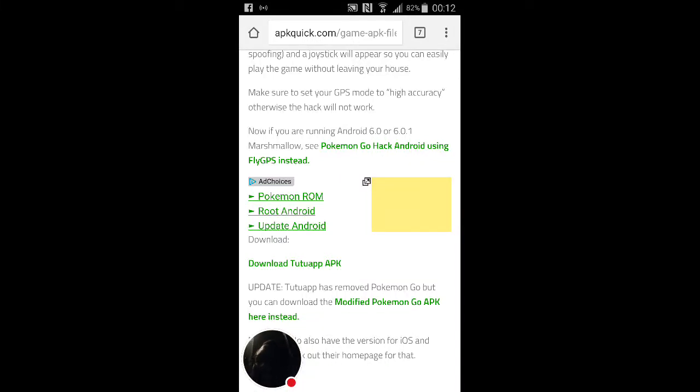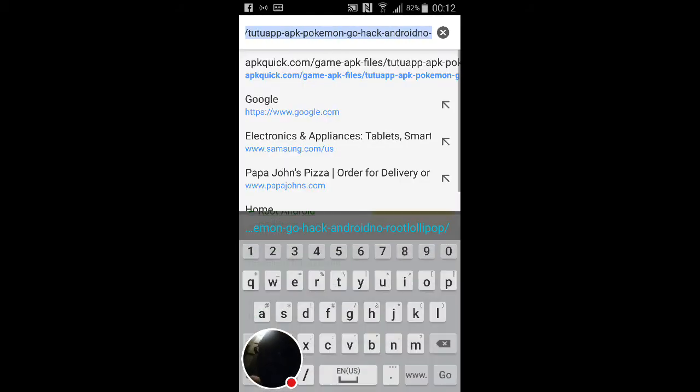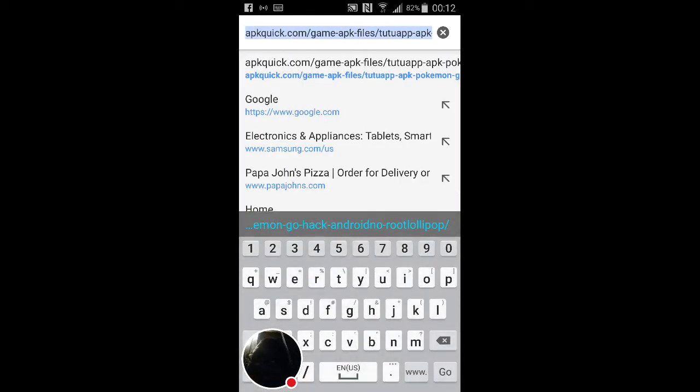Welcome back everybody, proud to have Productive Gamer back once again. I know it's been a while and this isn't the video I wanted to start off with, but this is a Pokemon Go hack. All you have to do is go to this website: apkquick.com/game-apk-files. I'll go slow so you guys can type this in.